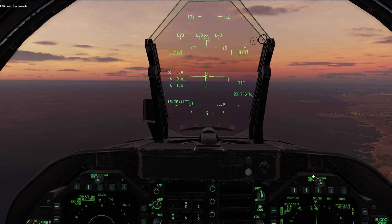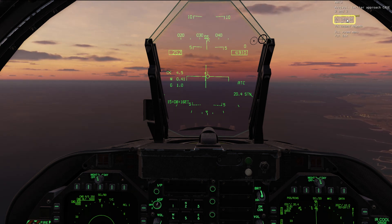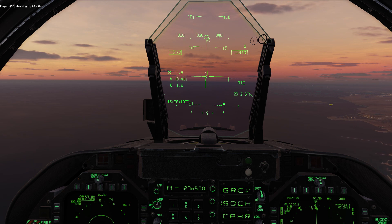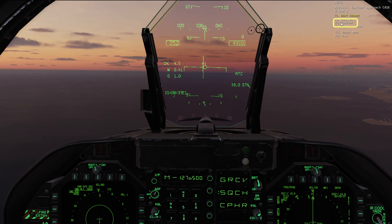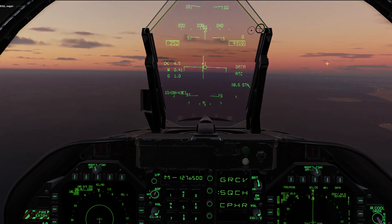656, switch approach. 656. Bring up the comms menu and check in. 656, checking in. Response: 656, approach. Immediately report platform. 656, platform. Roger.